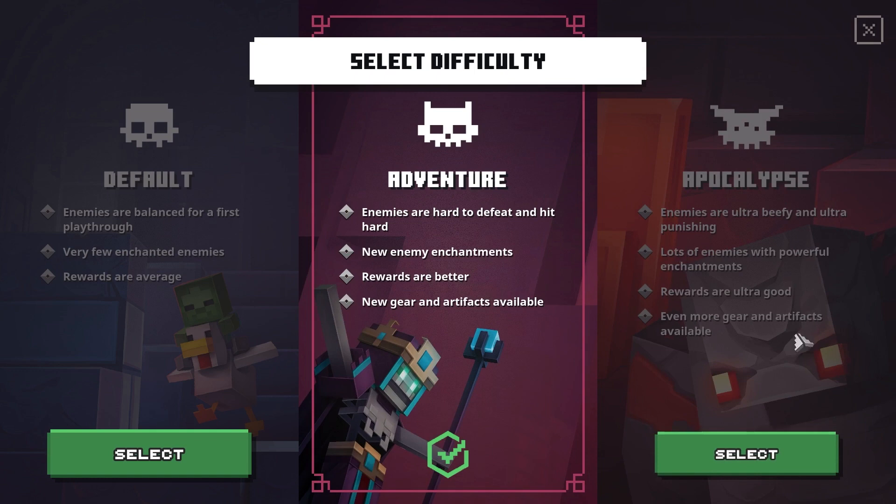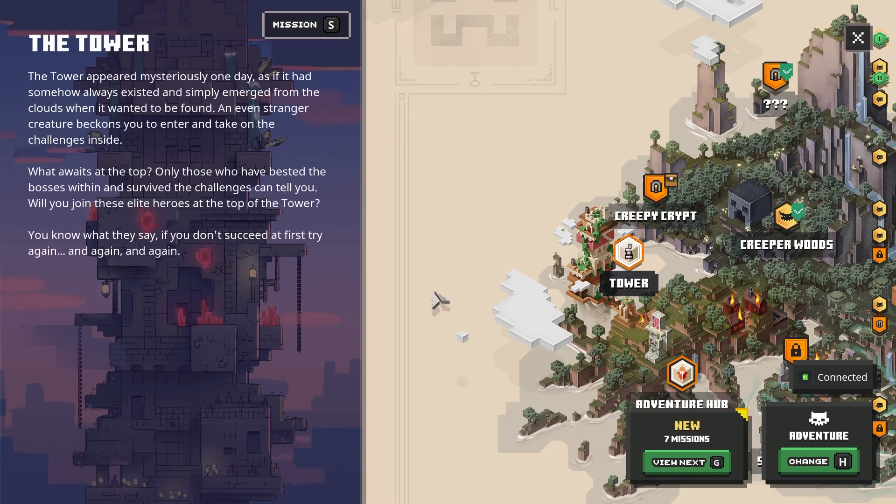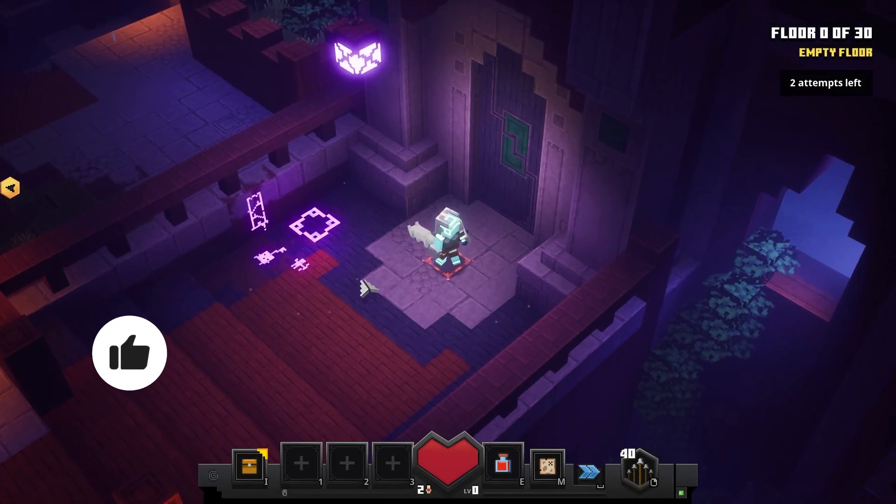I have adventure mode selected — I don't think I want to play on apocalypse since it's been so long since I've played the game. Default is maybe too easy for me because, you know, I'm the worst Minecraft game player. Let's check out the story. The tower appeared mysteriously one day, as if it had somehow always existed and simply emerged from the clouds when it wanted to be found. An even stranger creature beckons to you to enter and take on the challenges inside. What awaits at the top? Only those who have bested the bosses within and survived the challenges can tell. You will join these elite heroes at the top of the tower. Okay, cool — that told me nothing. Let's start a tower run.